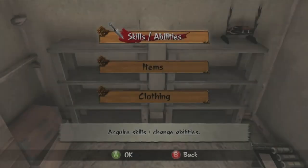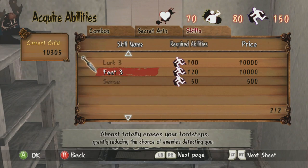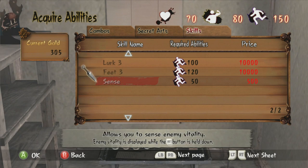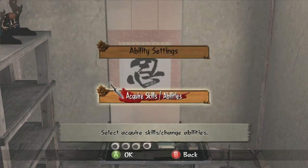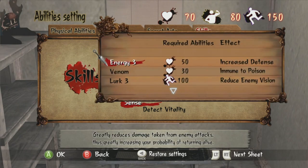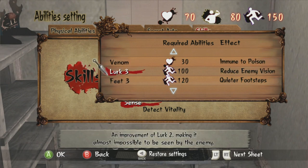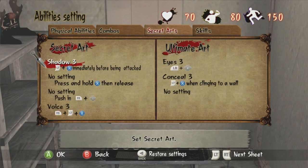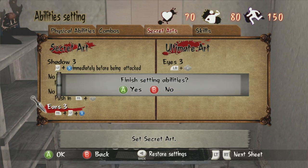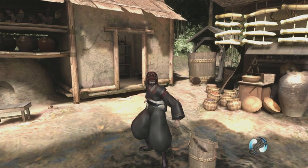Let's go get our last upgrade — acquire skills. Feet 3 — greatly reduces the chance of enemies detecting you. Very nice. We've got Lurk 3, Feet 3, Energy 3, Scent Detect, Vitality. I would rather have enemy vitality. Voice is kind of lame — let's go for Ears. Right, I think we're good with that. Thank you very much guys, and as always, till next time.